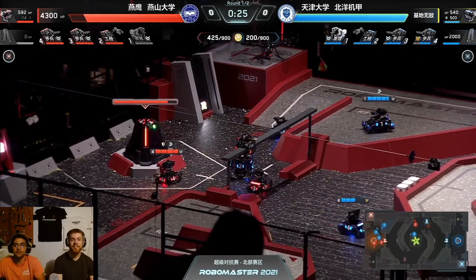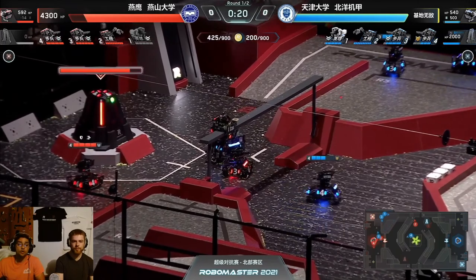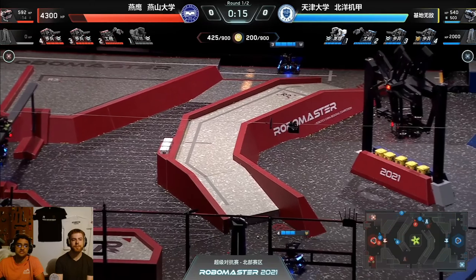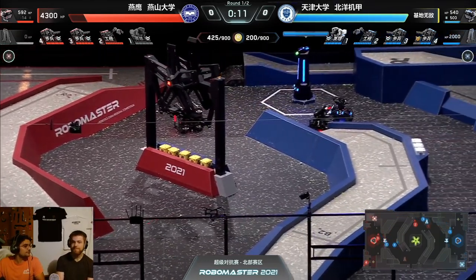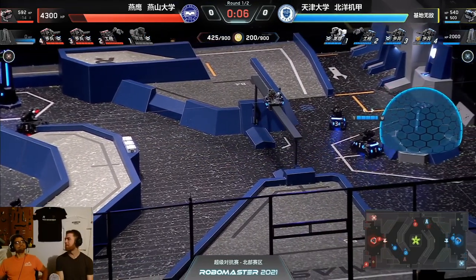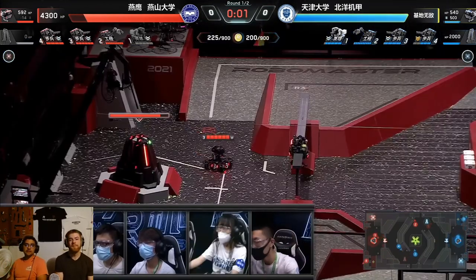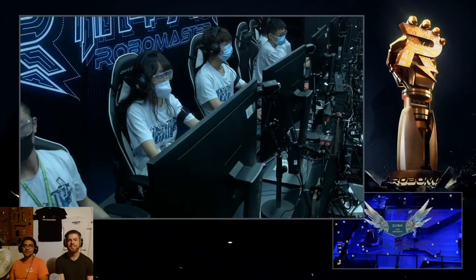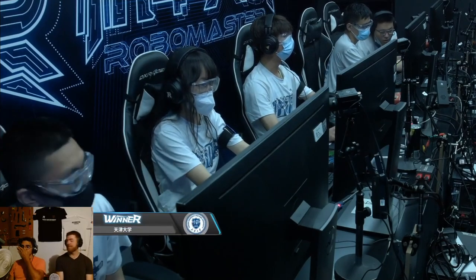The blue standards just running around, keeping these red standards busy — which is a great strategy. We've seen them just protecting this blue hero, allowing him to deal as much damage as he chooses, stay as long as he likes, really playing that offensive line for him, keeping him safe from the red team. That red hero being out early, I mean, that's all your structure damage right there in one robot. As long as the red team can keep their engineer afloat in the next match, we should be able to see a closer round. Blue really took the cake on that one.